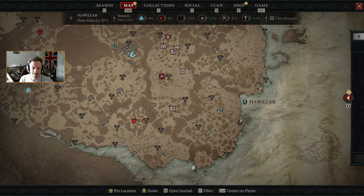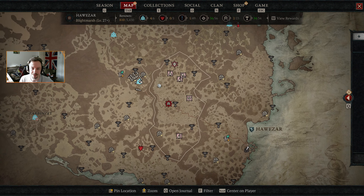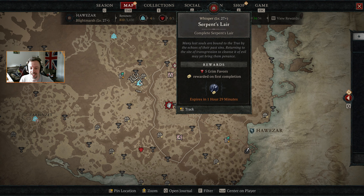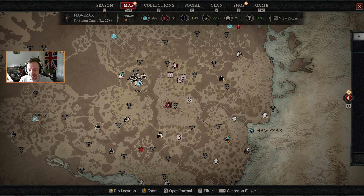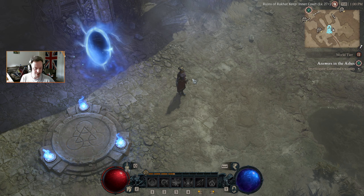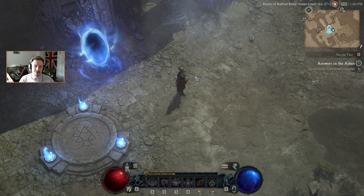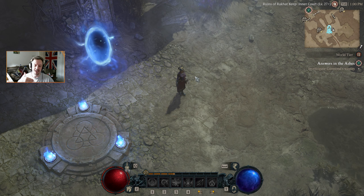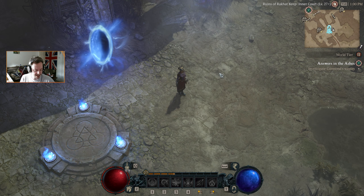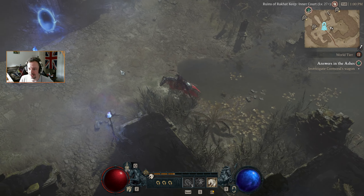There are lots of different ways we could do this. Speaking of waypoints, we actually have one down here we can hop to. We could go to the Serpent Lair and do some Grim Favors — that will count as a dungeon — and then pick up one of the other ones around. I want us to have our skill points ready, and this will give us more experience so we can do more strongholds and that's going to help when we move into Kejistan.